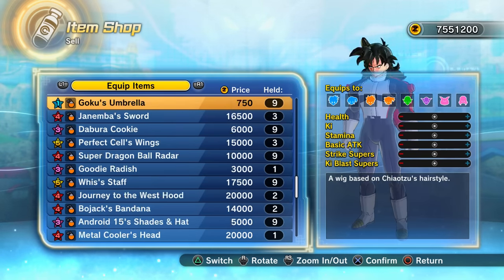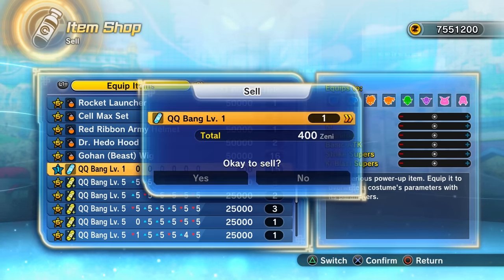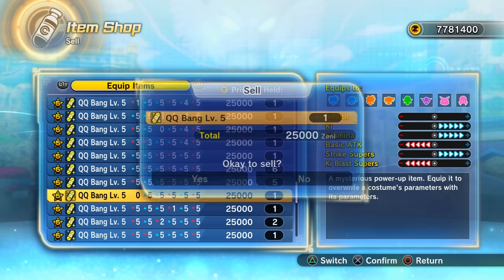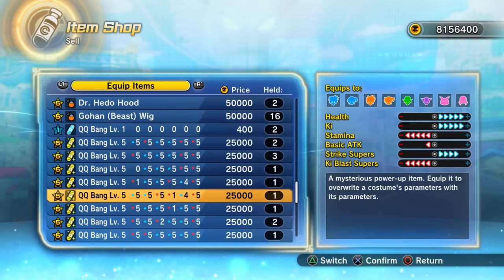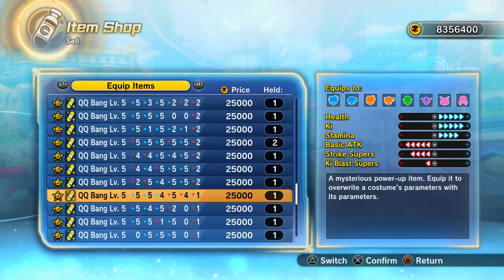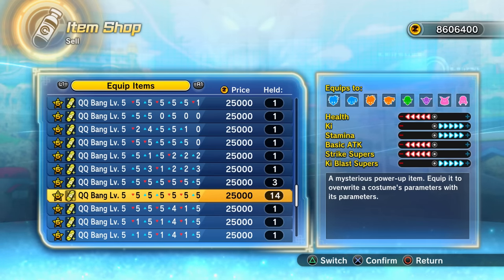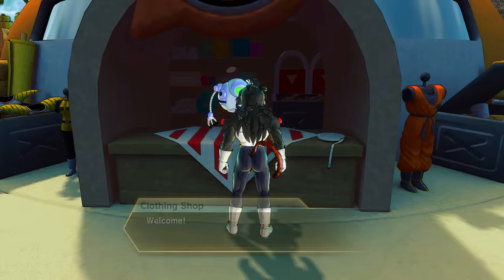Let's go all the way down to the QQ Bang section. Why do I have 15 neutral QQ Bangs? I'll keep two of them. I'm going to sell every five-star QQ Bang I have — I've had these since the game was released, but once you make even a somewhat decent six-star QQ Bang, five-stars just become irrelevant. There's no reason to keep them. QQ Bangs sold — bit weird selling them after nearly seven years, but whatever.